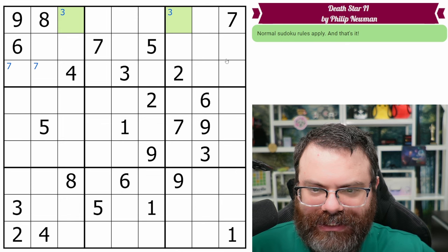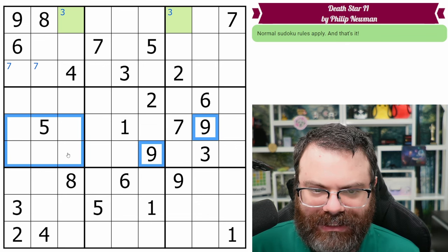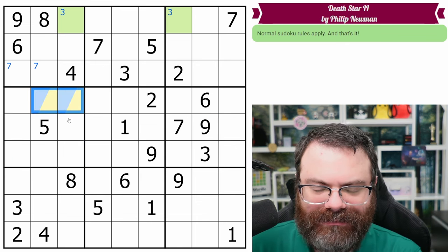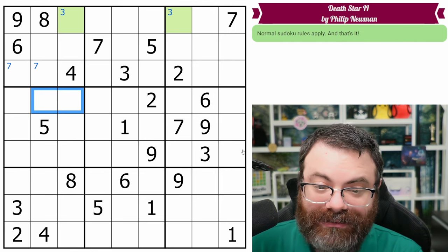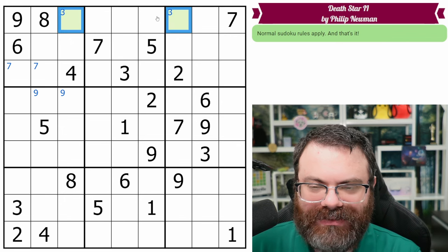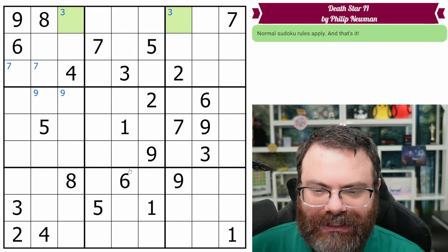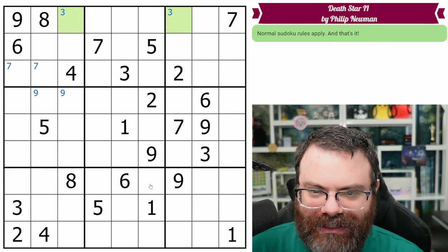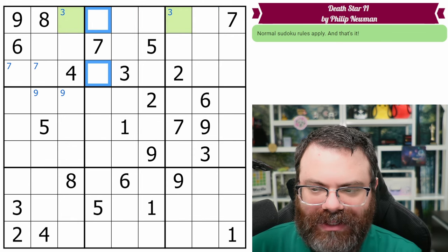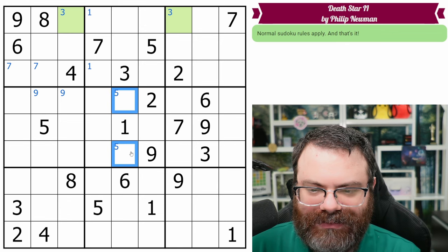Fives are almost — not quite. Sevens we've got. Let's look at this next band here. We have two nines looking in, and this nine looks down, so nine's in one of these two. I'm using this green just to designate — to remind myself that these threes aren't for the boxes, they're for the row. We have two ones looking up, so there's a one in one of these two.